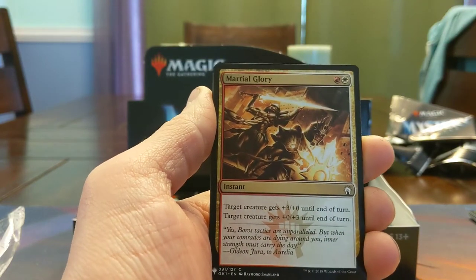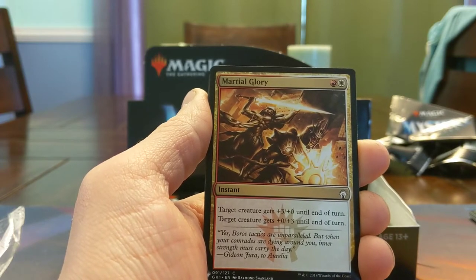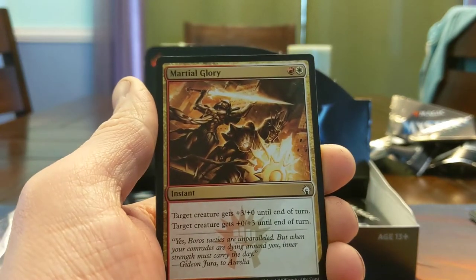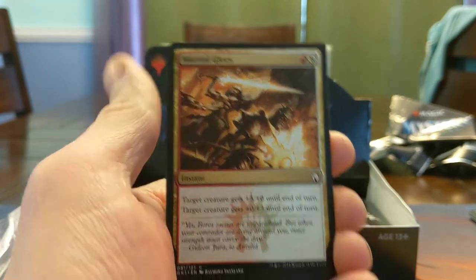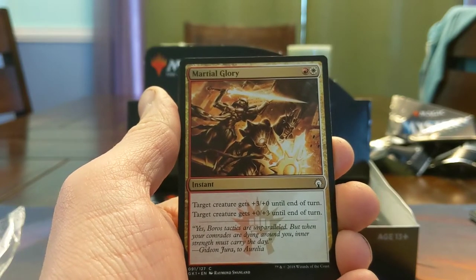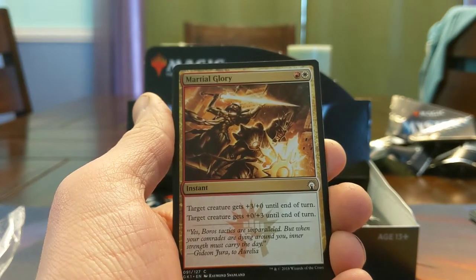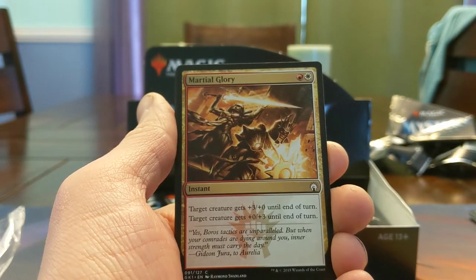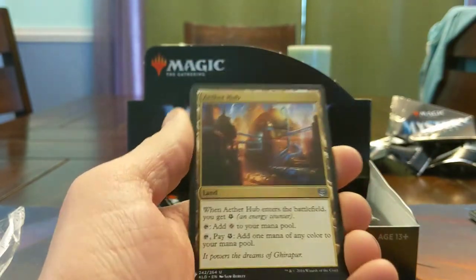Martial Glory — this card was a freaking beating in Return to Ravnica or Gatecrash, this is from the Boros Guild Kit which just means this mark is really cool. You could get a 3-for-1 with this card fairly easily in combat if you were not careful — your 2/2 eats their 2/2 and your other 2/2 eats their 3/3. It was not that hard to set up. Aether Hub — just a good little land, the second energy card we've seen. This one has the new symbol for colorless mana.